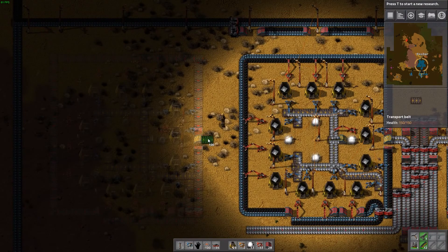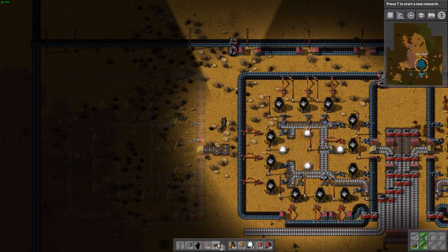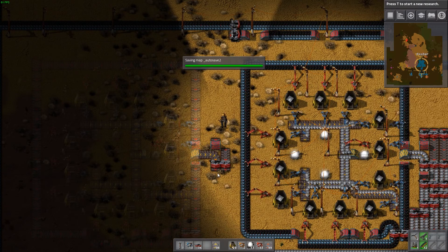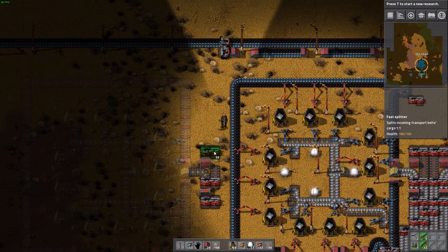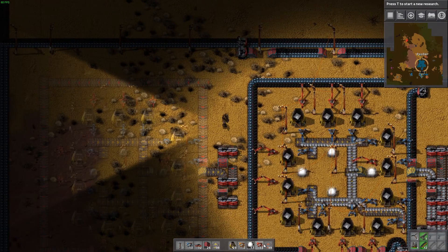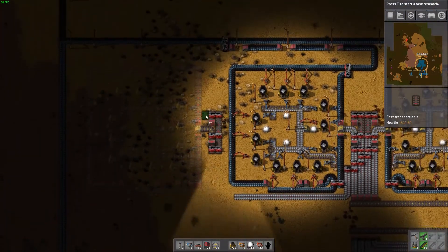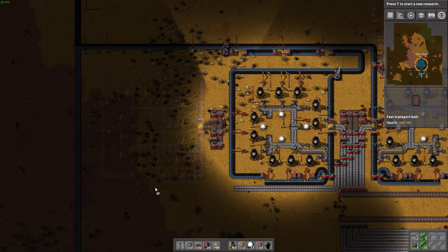We're just going to have a two-lane output, so let me get that output started and make sure it lines up appropriately. Then underground belt there and there, and then we have another splitter here and one on top. I don't technically know if this will be balanced - I'm just assuming so, but we'll have to find out once we get this up and running.